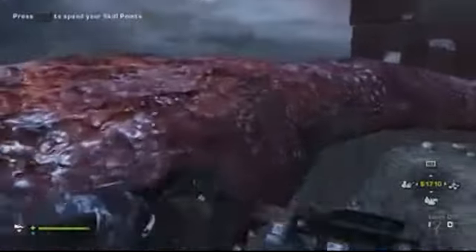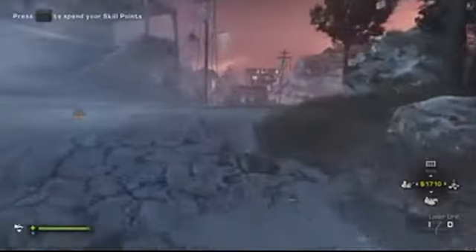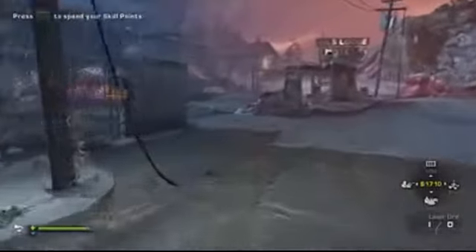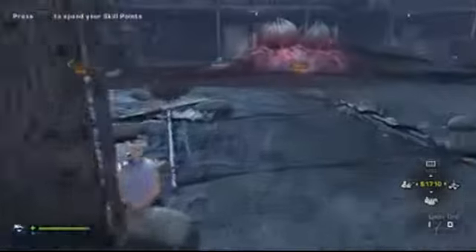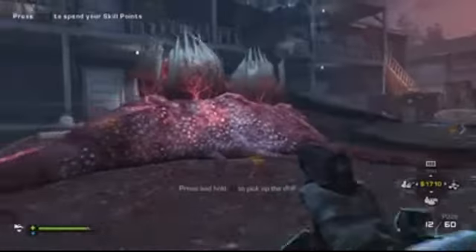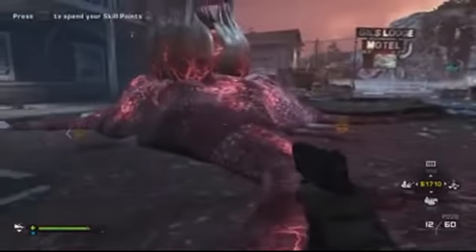Then you're gonna pick up the drill, head over to this side — Girls Lodge Motel — take the first left into here and place it somewhere around there. Don't put it exactly on that spot just yet.